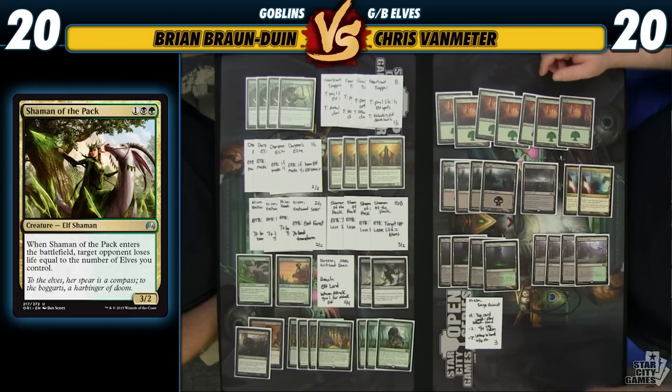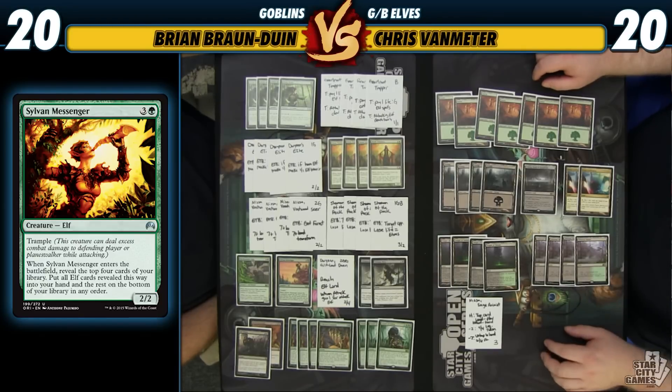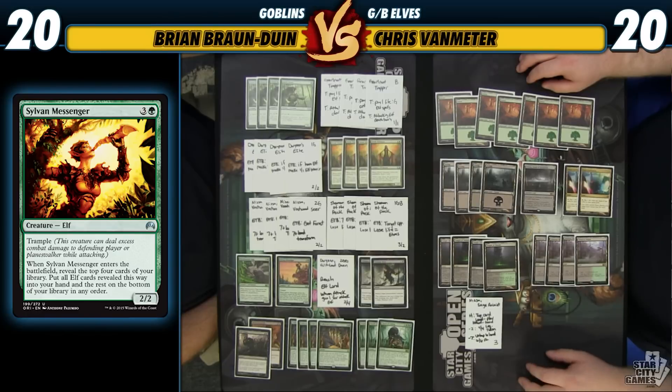We also have Reclamation Sage since it is an Elf, so we get some value off of it. And Sylvan Messenger, which is a reprint — a lot of people thought it was just a color-shifted Goblin Ringleader, but it was part of a cycle in Apocalypse where all the different colors had tribes. It's essentially Goblin Ringleader for Elves. We can't find it with Collected Company, so I only have one in the deck to Chord of Calling for. I could see a version of this deck with no Chords and four Sylvan Messengers.